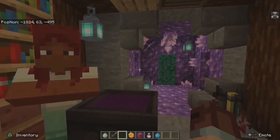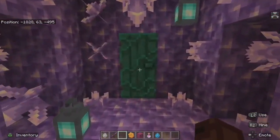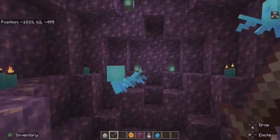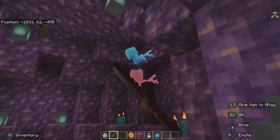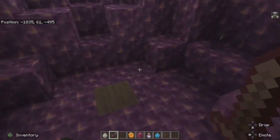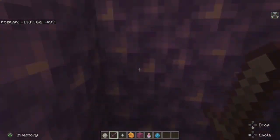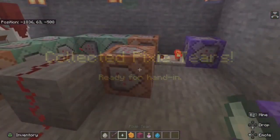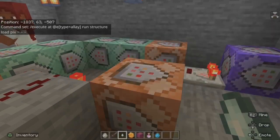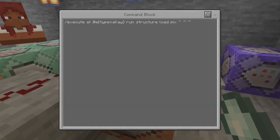Once we meet Agatha, we require pixie tears from the ally locked inside the geode. The drop is intended, so let's review the change to the command. We can use the execute command to target the ally itself, rather than an entity or item that it may drop — or rather may not drop in the case of this mob. We then run the structure load.